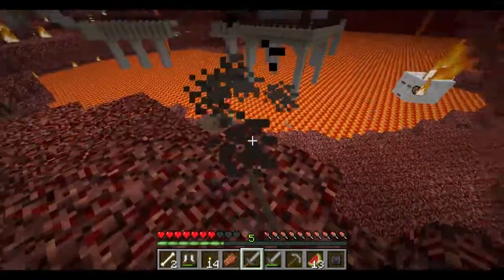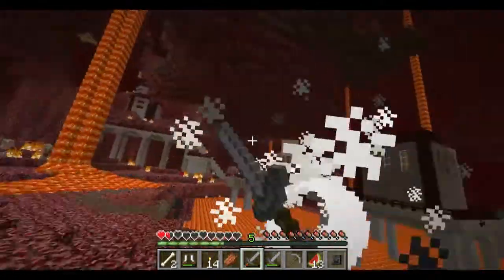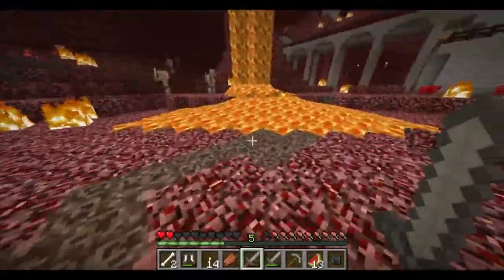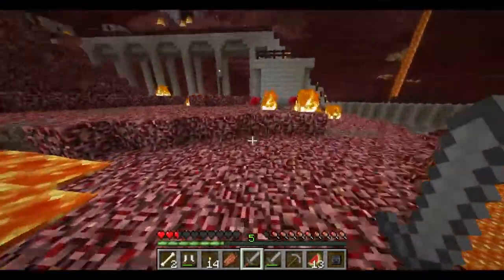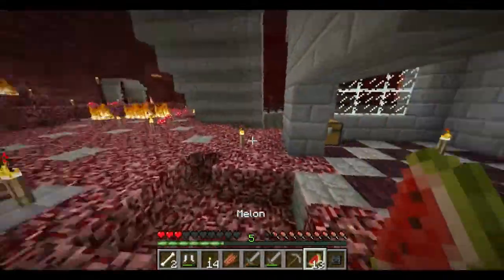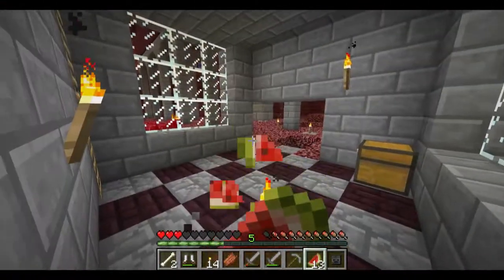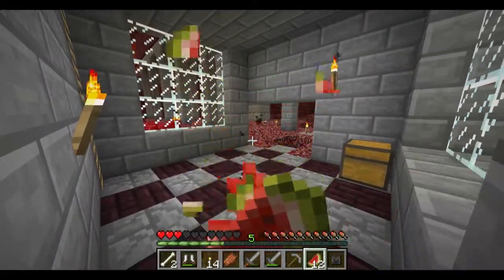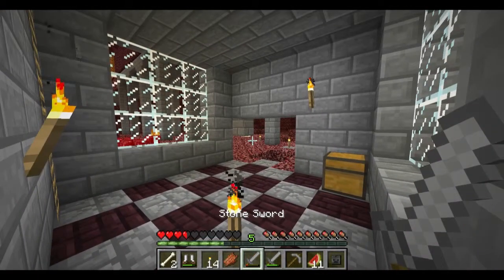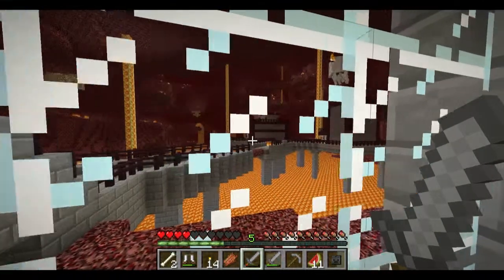What are you going to do? Oh wow, there's a lot of ghasts now. There's nothing we can't handle with some elbow grease and a sword. We destroyed that gas spawner. Where could he possibly be hiding one more? On the other building. Or they could just be natural spawns, too.